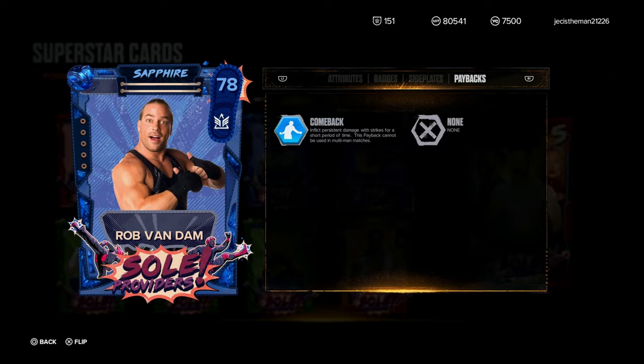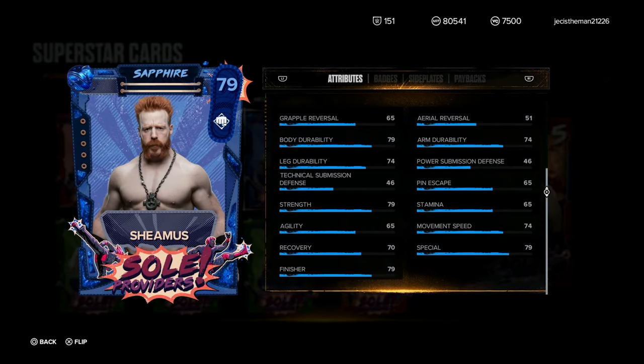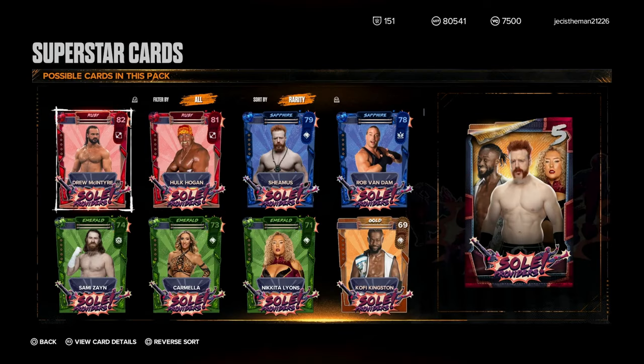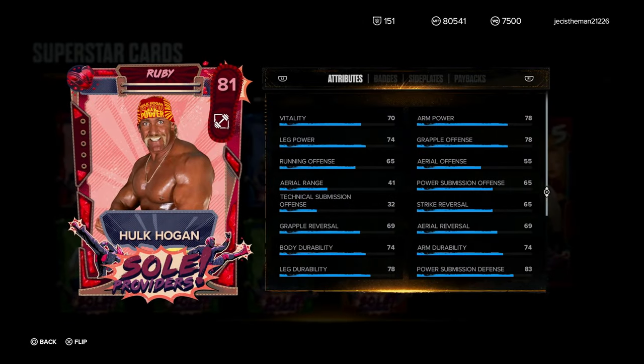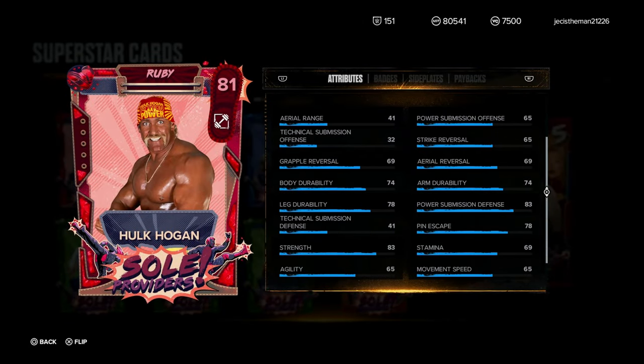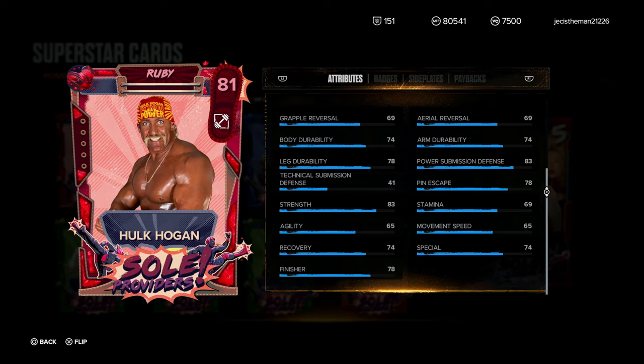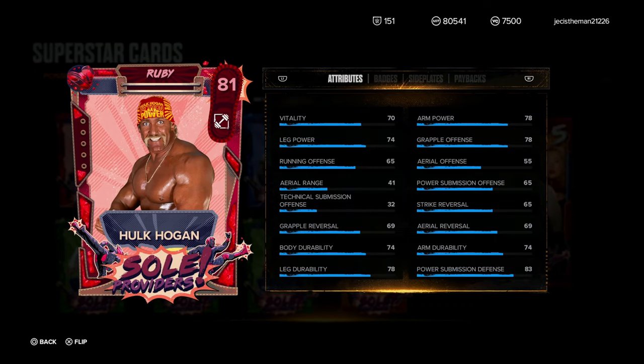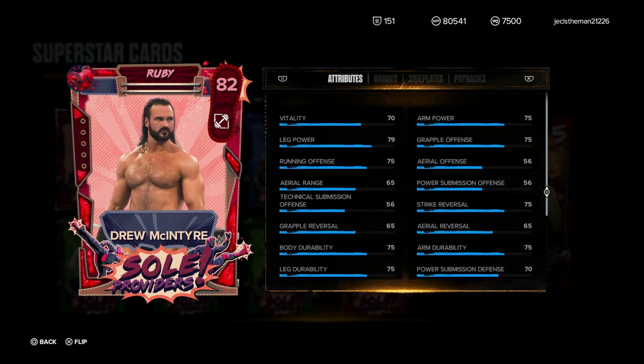Obviously badges aren't gonna be nothing too crazy. Here's Sheamus as well — 79 finisher, nice stuff. Oh wow, they got Drew McIntyre higher than Hulk Hogan! Here's Hulk Hogan — this is the card I definitely want if I open packs and get a good pull. His badges: B Rebel Rouser, Pain Train — actually that's really good. Iron Jaw as well, that's definitely nice. He has a lot of good stuff overall. I like his ability and badges — that's definitely going to combine well with this card.